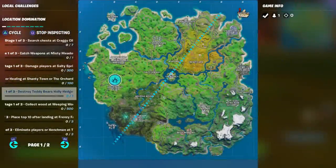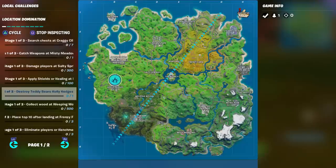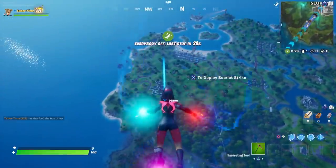Welcome to my Location Domination challenge guide. In this episode I'll be covering the destroy teddy bears at Holly Hedges challenge — it says 'destroy teddy bears holly hedges' with no 'at', probably a typo. This is in three stages: stage one you only need one, and it progressively gets harder — I think it's one, five, and seven.